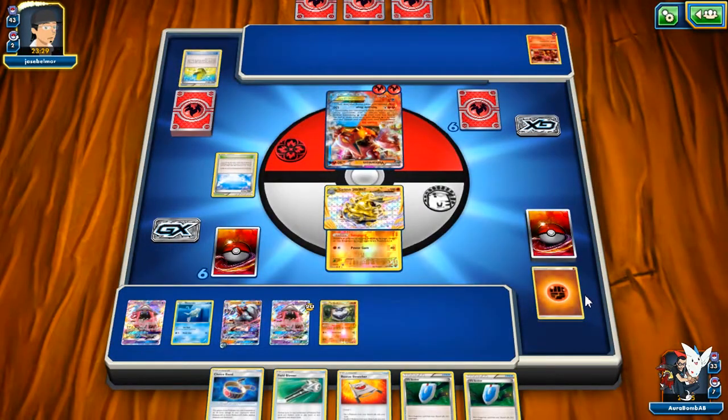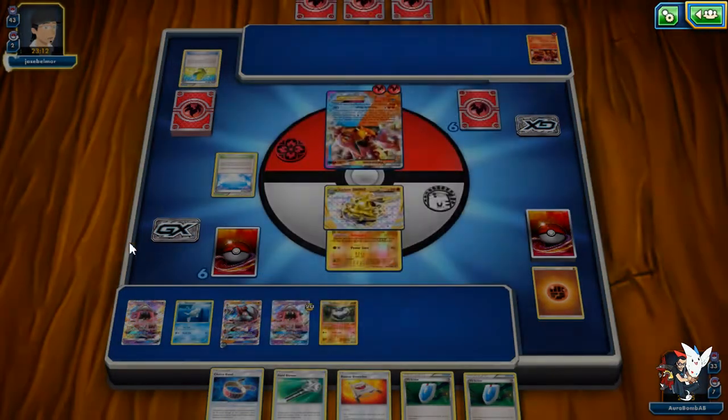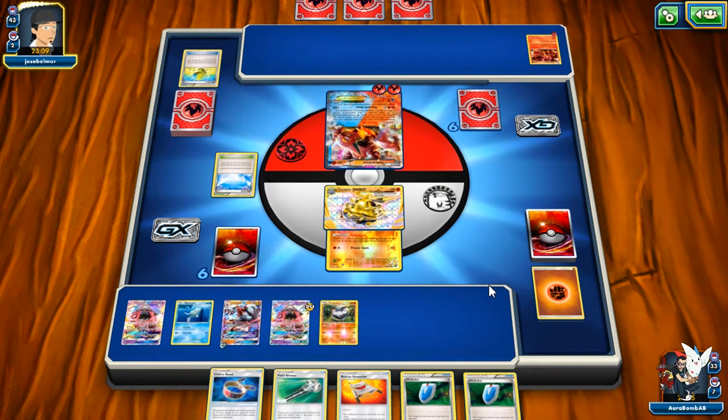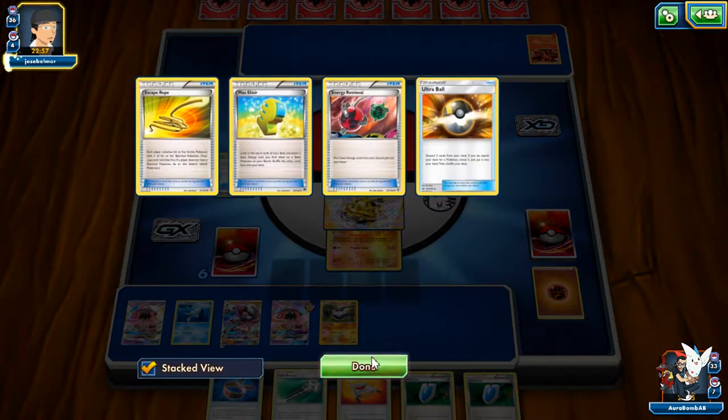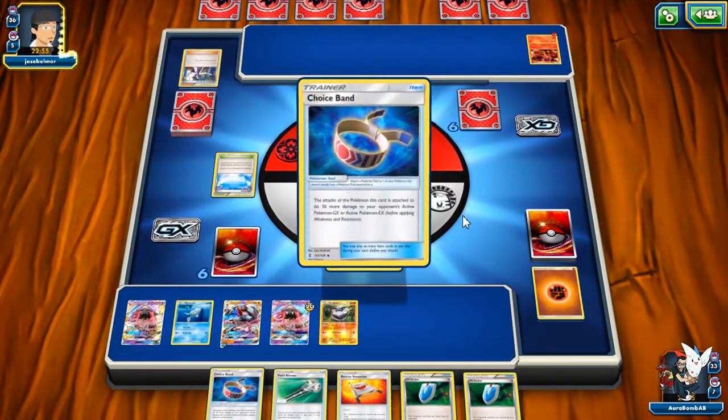We had six Fighting Energies in the deck and I had all of them. Does he have a manual attachment or is he stuck? It's weird for Volcanion to be stuck — this might be that slower build of Volcanion that people are playing nowadays just to deal with Garb better. He can't attack me because of Safeguard unless he plays Hex and attacks. He might try to Lysandre me. He just goes to Sycamore — so he lost some things there.